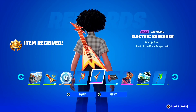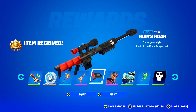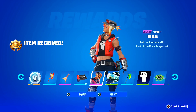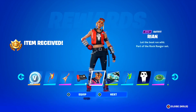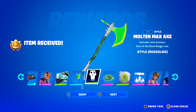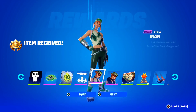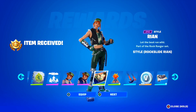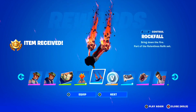Then we've got the Electric Shredder Backbling — literally an electric guitar. Of course, got the Ryan's Raw Wrap right there — that is clean. Of course the next skin is the Ryan skin. I'm not sure if it's pronounced Ryan or Rian guys, so let me know down below in the comment section if you know how to pronounce her. But she is such a clean skin guys, one of my favorites for sure. Then we've got the style for the Molten Max — the Rock Slide, that's pretty cool. Then we've got the Buzz Saw Breacher style right there, pretty clean. Then we've got some styles for Rian guys — got the Vest Off style, and of course the Rock Slide Rian right there as well, which is pretty sick. Got another Contrail — the Rock Fall Contrail, definitely one of my faves here in Fortnite, that is clean.